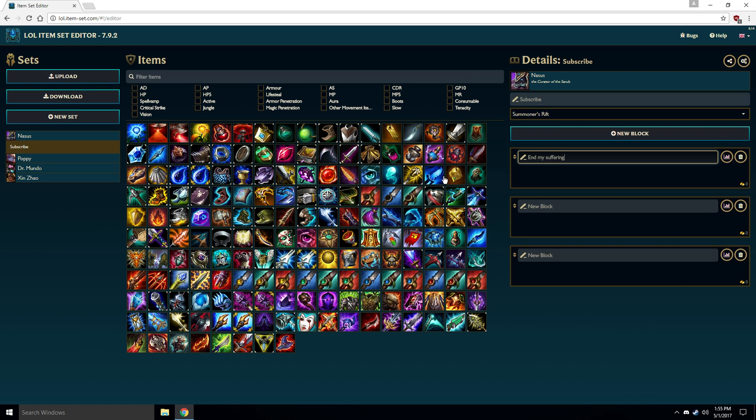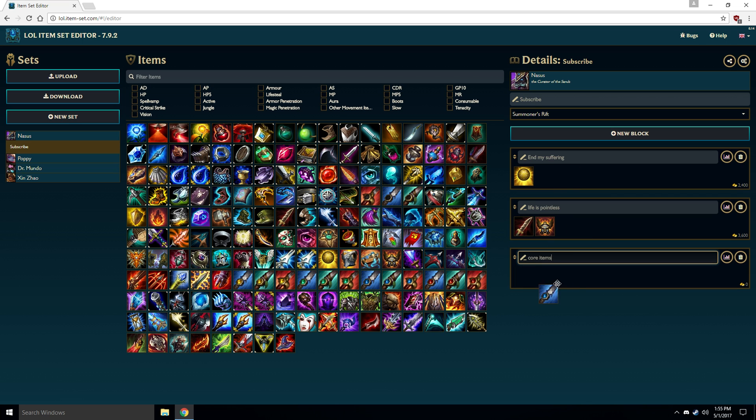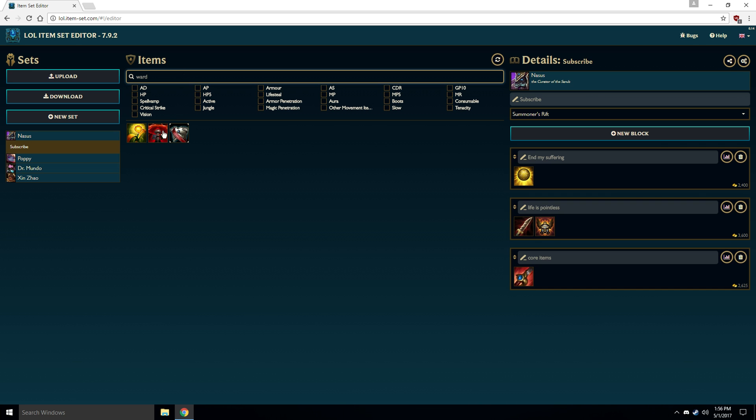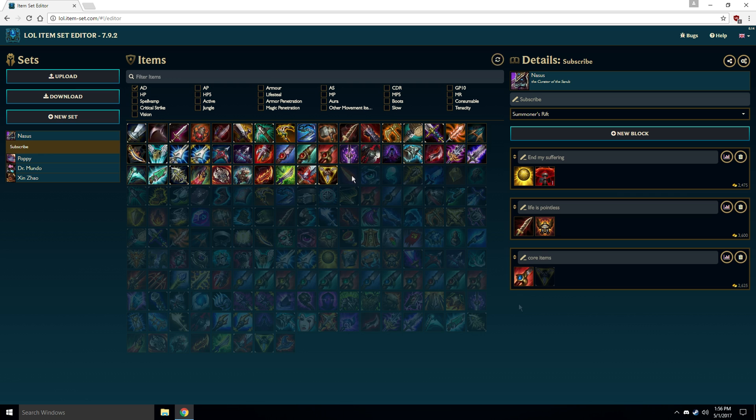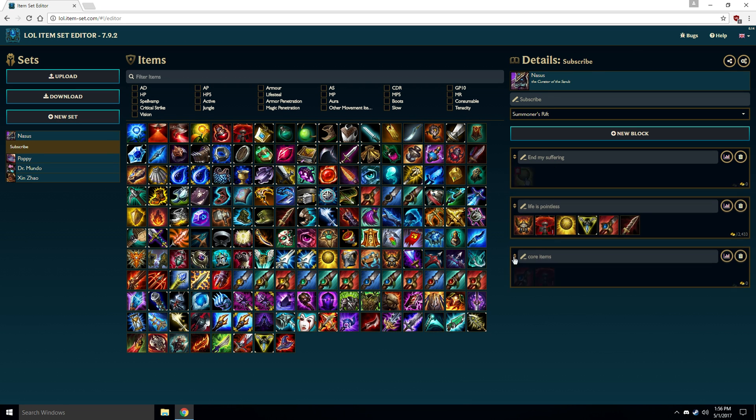You can give it a name like "and my suffering", "life is pointless", or "core items". You can then add any item to any of these different tabs by clicking and dragging them. If you're looking for a specific item you can search for it, or if you're looking for items in a certain category you can use the filters. You can move items around between tabs and rearrange them however you like.